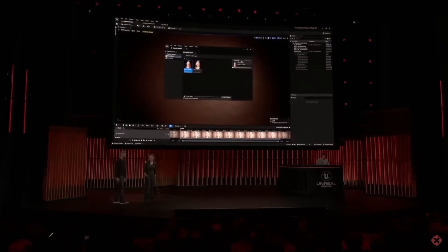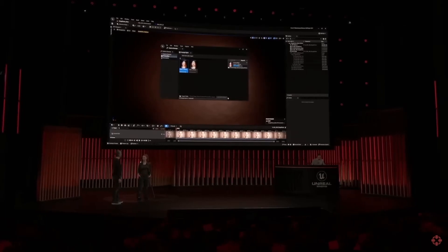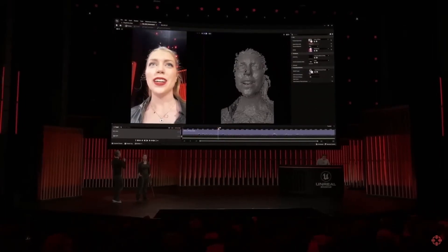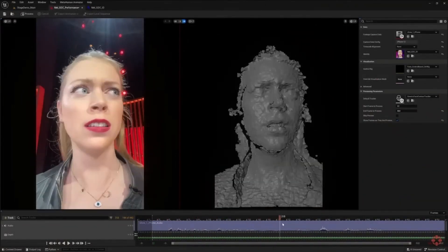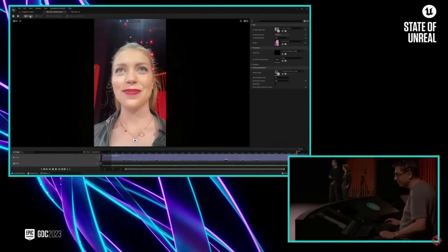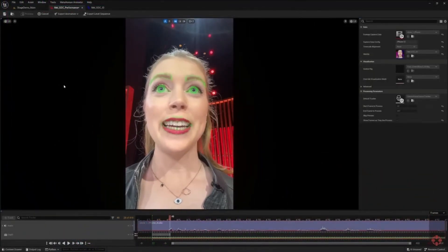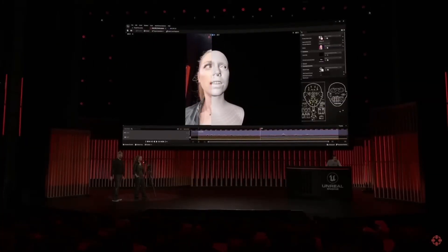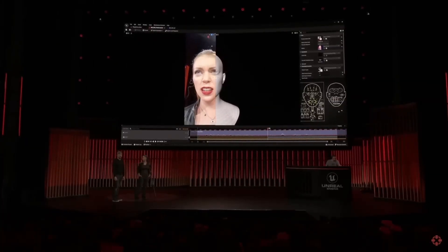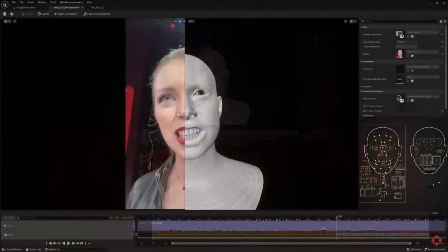A technician pulls the performer's captured data from the phone onto his machine where everything is processed locally. MetaHuman Animator uses video and depth data to convert this into high-fidelity performance animation, and it can even use audio to produce convincing tongue animation. It's just a single button click to kick off processing, which for a performance of this length takes less than a minute. MetaHuman Animator uses a custom Epic facial solver and landmark detector, and you can interactively look at the animation while it's being solved and compare it to the original performance.